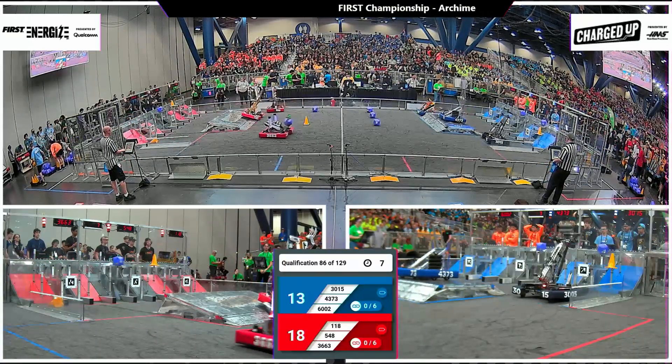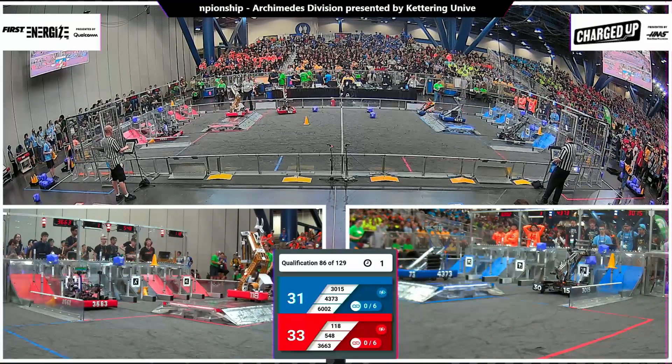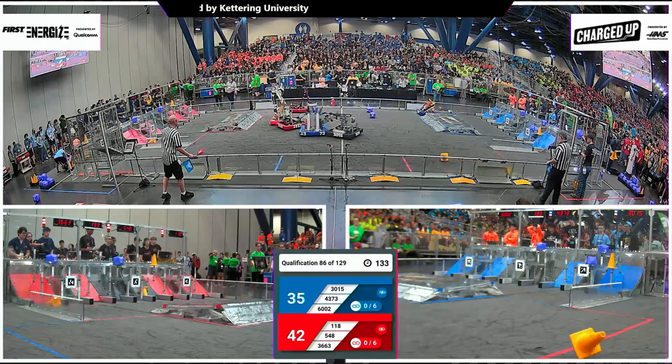118 and 3015 first out for their respective alliances. 118 is going to grab this cone, get balanced, and launch this cone over into the hybrid node. That gold and white machine that they call Echo getting docked and engaged here.